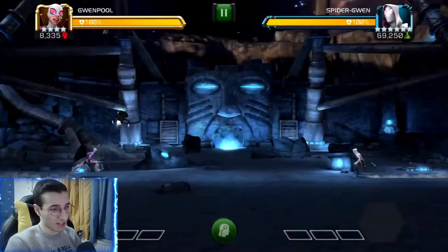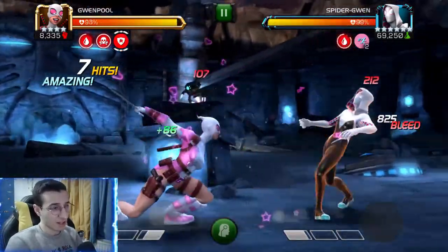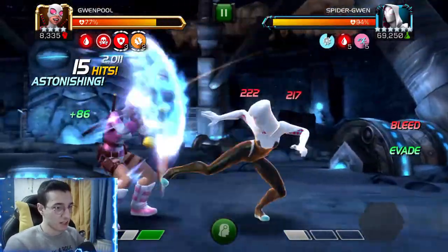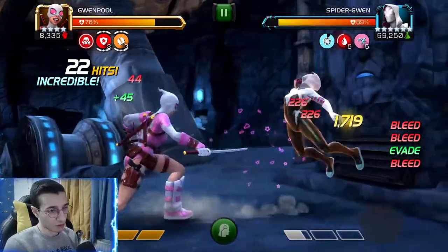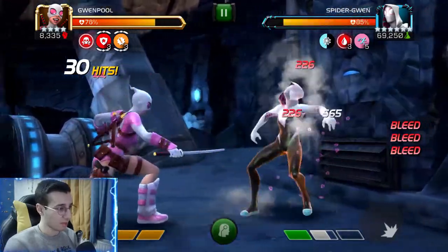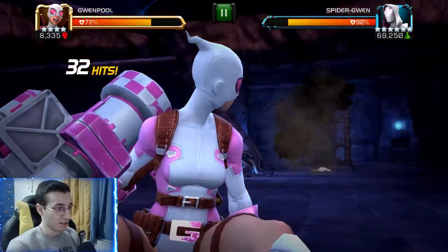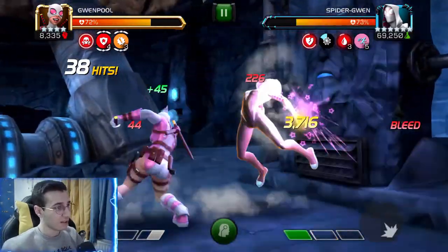Spider-Gwen with the Grandmaster synergy is pretty fun - all her abilities trigger 20% more often, giving her a 24% chance to evade. The node to be careful of is Bubble Shield - each blocked hit reduces our block efficiency by 4%, and after 10 stacks the next attack is unblockable. With Grandmaster, after 50 hits she will no longer evade, since every hit gives 2% ability accuracy reduction. After the SP3 we have 40 hits so 80% ability accuracy reduction.